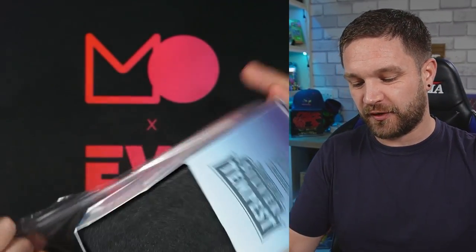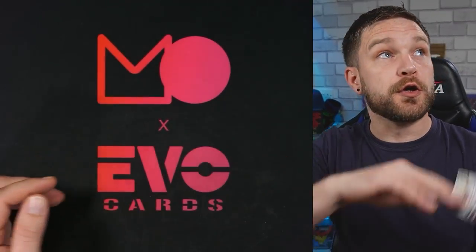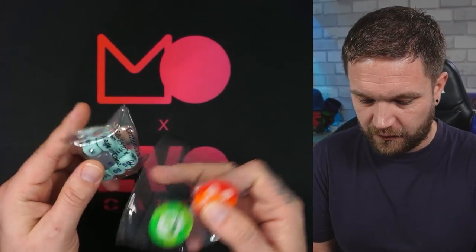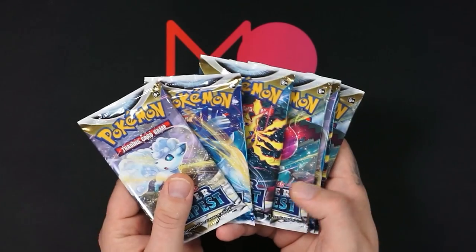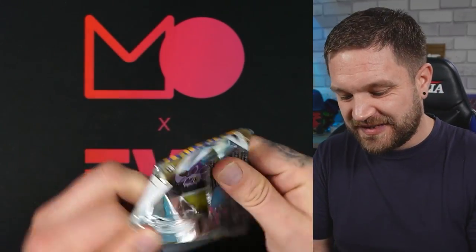Opening the ETB now. The chase cards I'm after are the alt arts, particularly the Lugia, or the Rayquaza V-MAX from the trainer gallery. Inside we have dividers, a V-star token, sleeves, a code card, energy cards, damage counters, dice — nice turquoise color — and the eight booster packs.